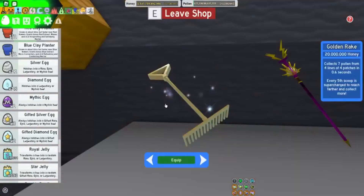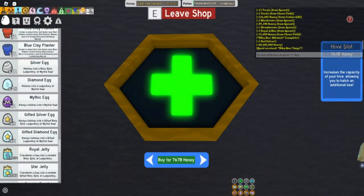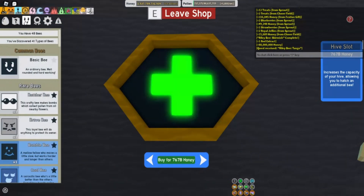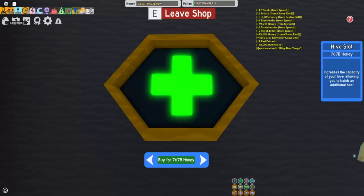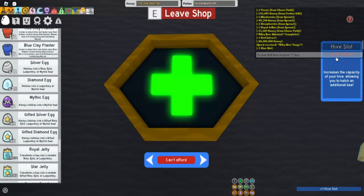I've got enough honey to buy my next hive slot. It's 767 billion honey. I'm going to go ahead and buy my 49th hive slot. The next hive slot after that is 2.2 trillion 160 billion, so it's going to be a little while before we can buy that one.